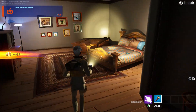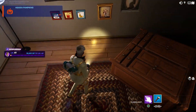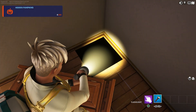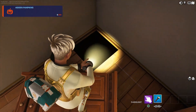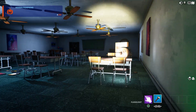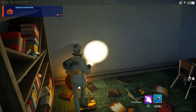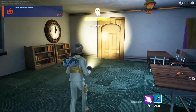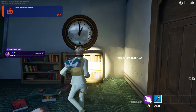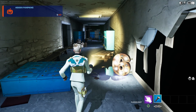Come all the way to the end and jump right here in this corner. Number five pumpkin should be right here — pick it up. Keep walking. This door is locked — go through the clock. There's your number six.